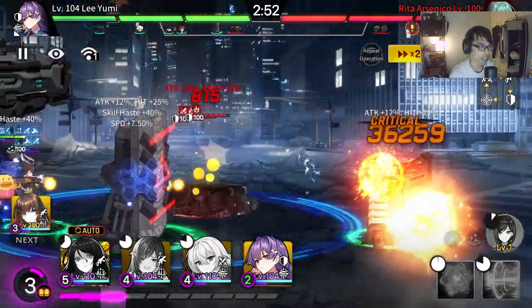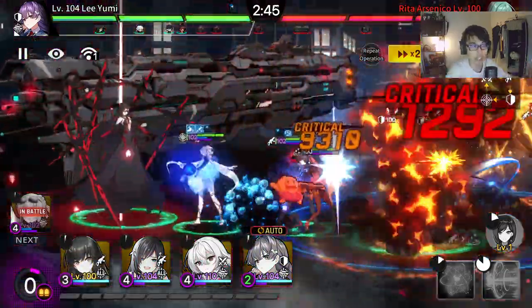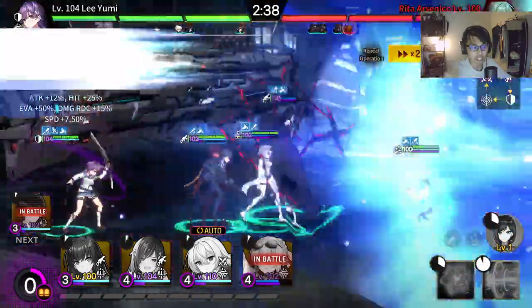This is a full auto strategy — hands-off, you don't do anything. Just leave it and let the game do its thing. Hopefully that helps you understand why these characters are arranged in this particular order if you're trying to farm 1-2 a bunch of times. Ideally you want to farm 1-3 if you can, but 1-2 is going to be much easier for a lot of players.